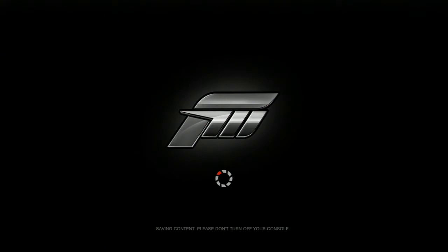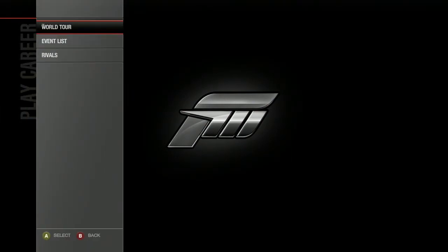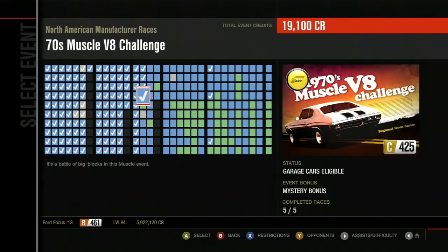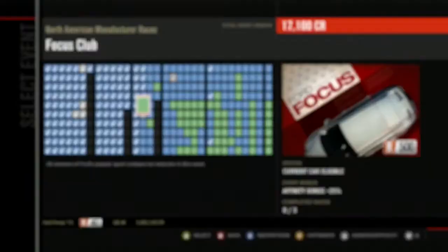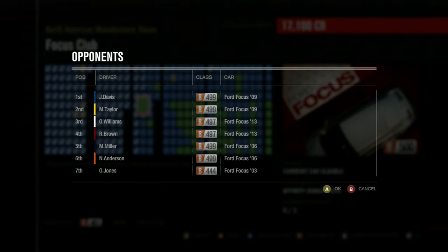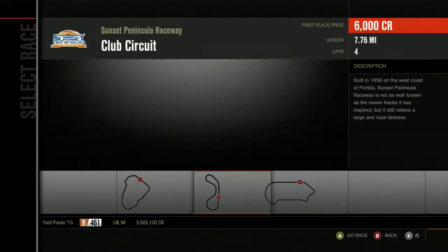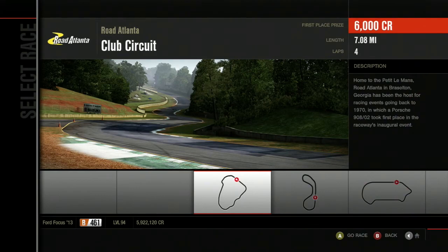It's low enough in B-Class, I felt like it was justifiable. It's time for the Focus Club — we went to the Ford Focus family, so yay. Let's just get started. We got three races around the three short tracks that we've been going to like 15 million times. Let's start at Road Atlanta.